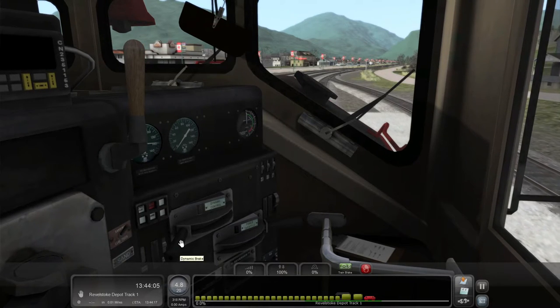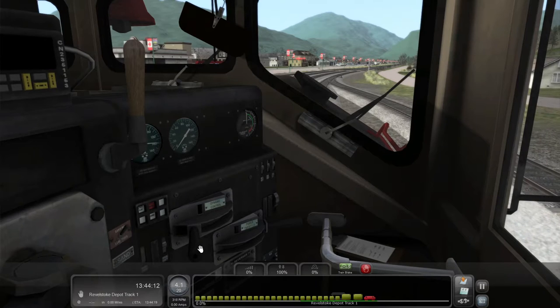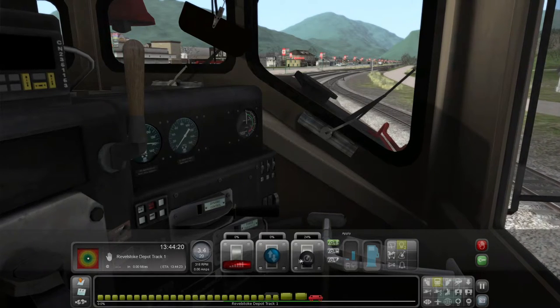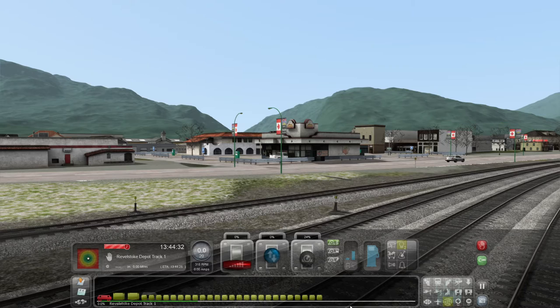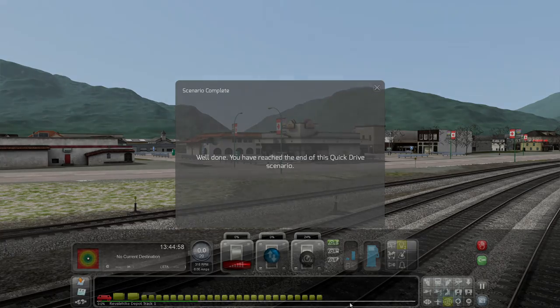I tell you what. Close enough. Put the brakes on there, throw the reverser off, brakes on — and we have stopped here at Revelstoke. Let's pop outside and take a look at the town — there it is over there. So this is leg two of Simming Around North America complete. Now we're probably going to take a nice flight in the next episode from Revelstoke up over the hills to Vancouver. We get the 'well done — you've reached the end of this quick drive scenario.' Thank the Lord for that. Anyway everyone, thank you very much for watching. If you enjoy these videos, please smash that like button, subscribe if you're new, and until next time, take it easy.